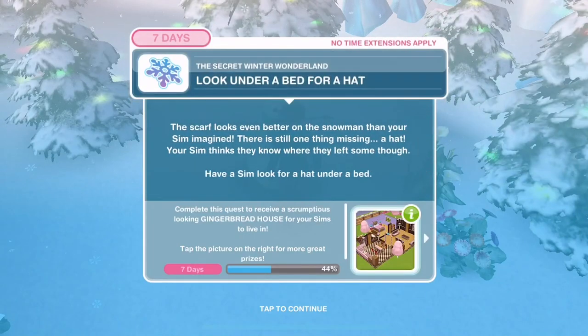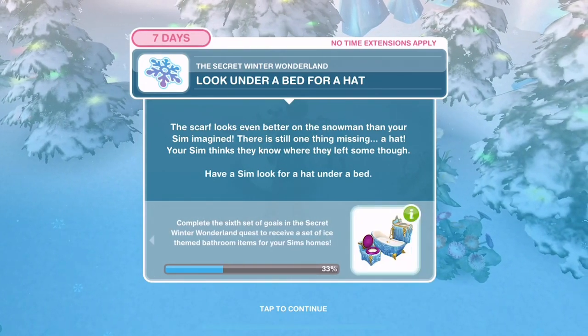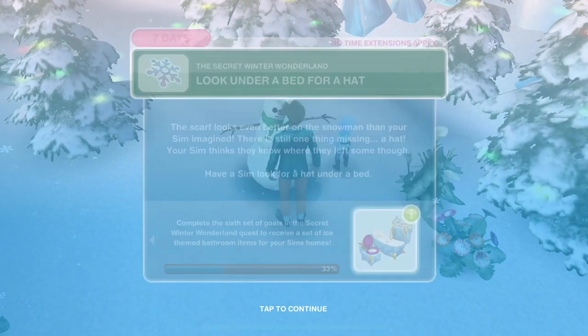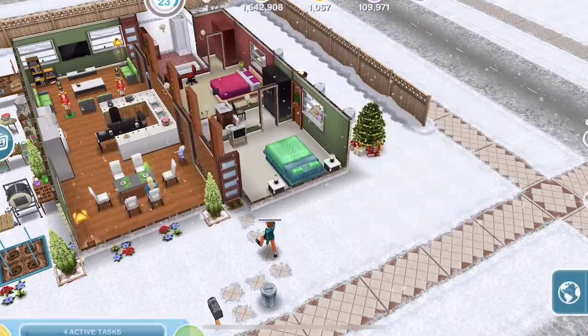All done. Look under a bed for a hat. The scarf looks even better than your Sim imagined, but there's still one thing missing - a hat. Your Sim thinks they know where they left some. Have a Sim look for a hat under a bed - takes an hour.